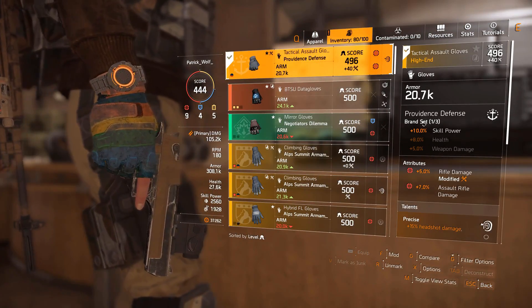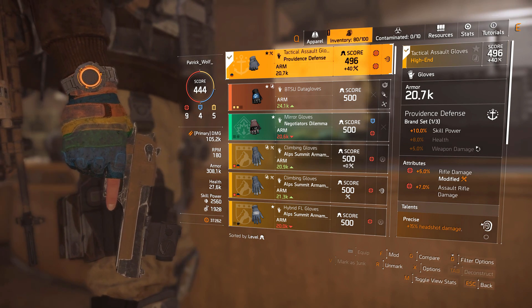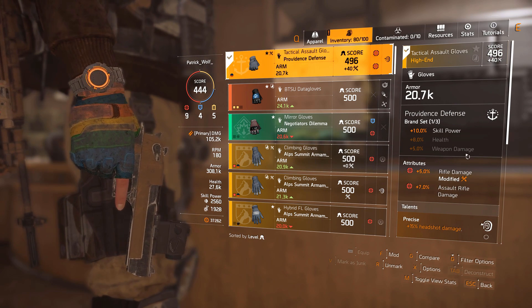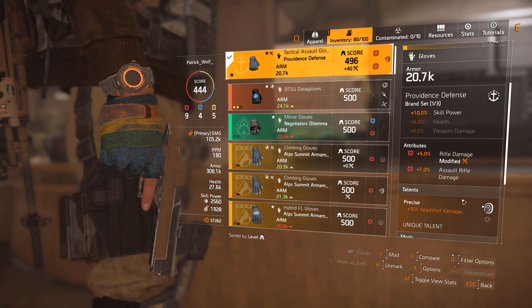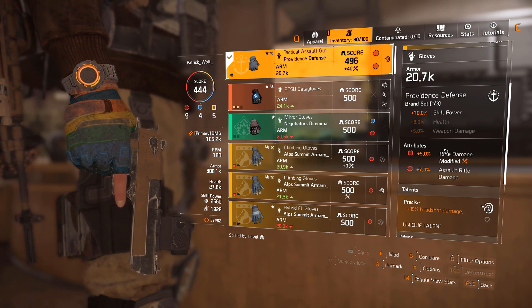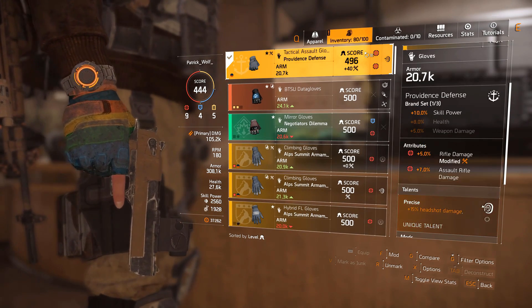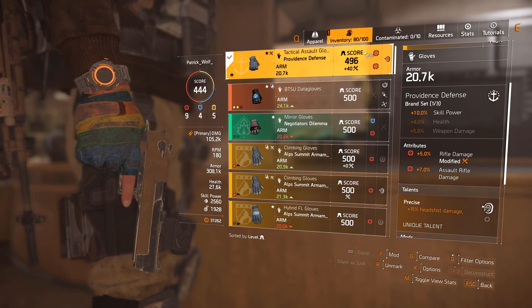The gloves are also very important. 10% skill power helps us with our seeker mine, because we're trying to go for a hybrid with the seeker mine — we want it to come back very quickly and do a lot of damage. In TU6, seeker mines do quite a bit of damage. Precise on the gloves: when you hit a headshot, it gives you a massive buff of damage. That's why we can one or two shot people with high armor. I've got 5% rifle damage — I've got room for improvement and I'll probably swap in a higher roll soon.